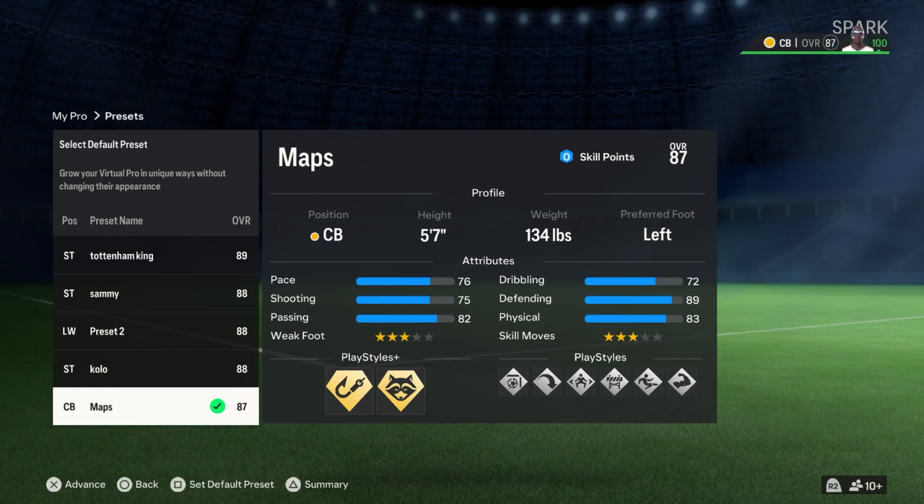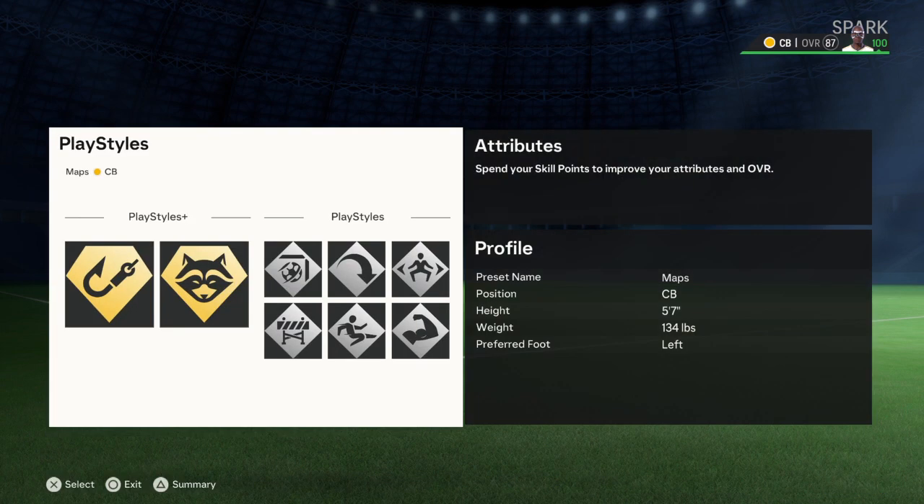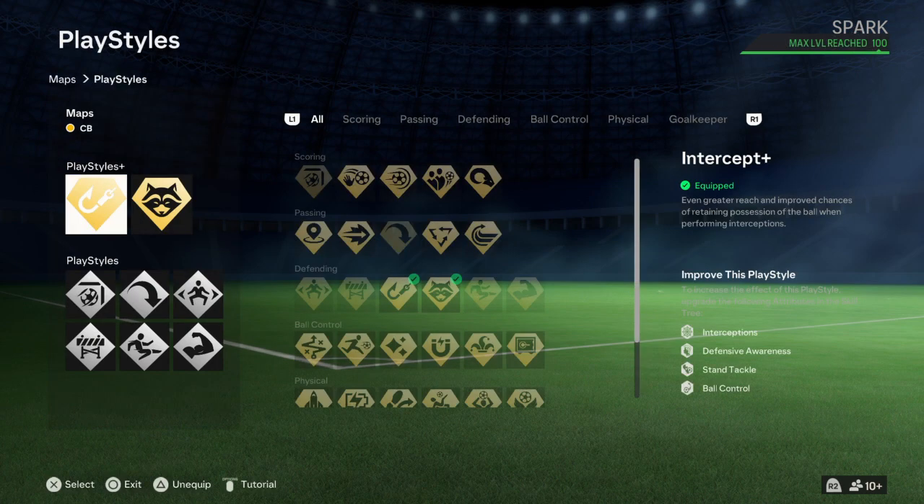Physical is 91. On the card it's 81, and I have an 83. For play styles, they gave me all gray — all 6 play styles — and they gave me 1 gold.